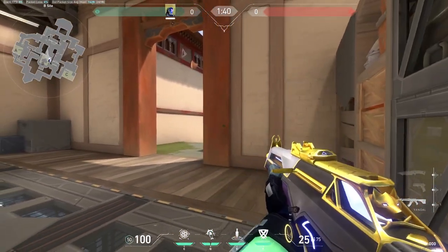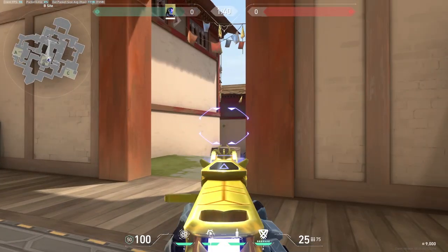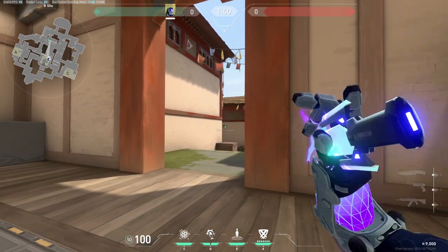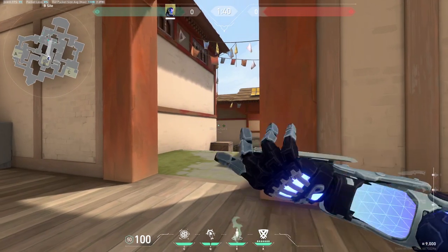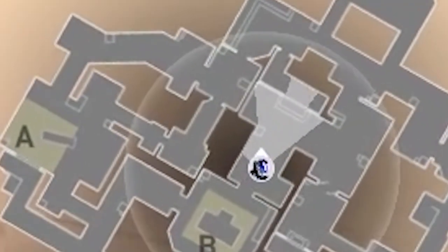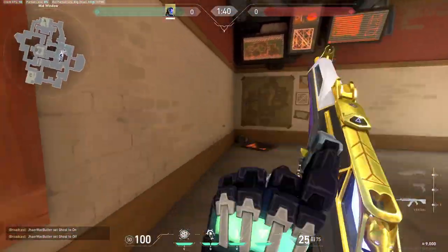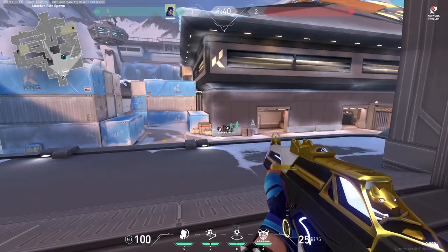Last KO trick to stop A rushes: just stand on this spot on B site, aim right there on the wall, and as soon as the barriers drop, throw your knife. This is a very powerful scan since most of the time they would be standing right there at that door and would all be tagged, preventing a rush on A. It also lands on a wall that is not wall-bangable, so they can't do anything about it other than stand back.